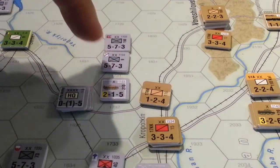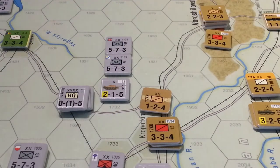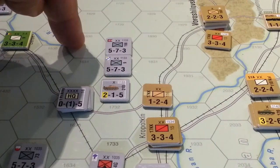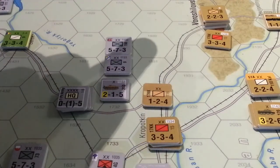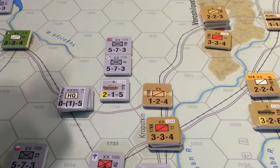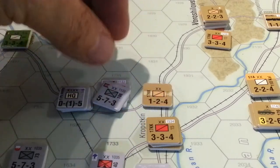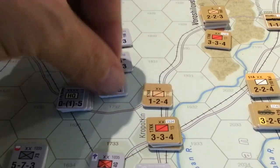We move some guys up here. We've got 2, 10, 12 versus 2 — that's 6 to 1. We get an upshift for quality difference — actually, maybe we don't, because that's grey and that's brown, so they're both regular. But we do get an armor plus, so that's going to be one for that. So 6 to 1, 7 to 1, and we roll a 4 on this attack, and that's an A1, D1 on a 7 to 1.